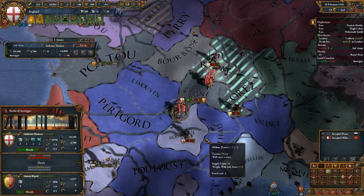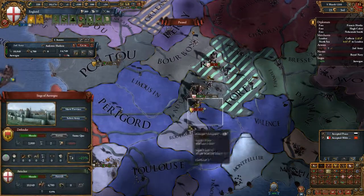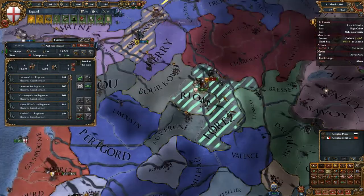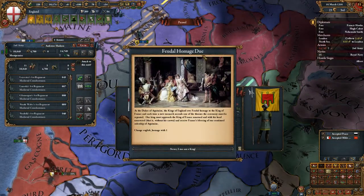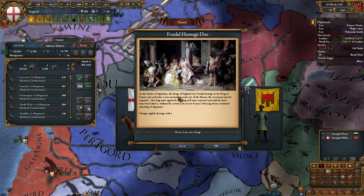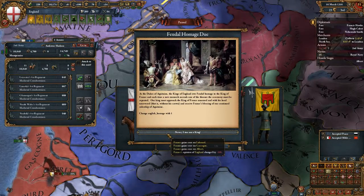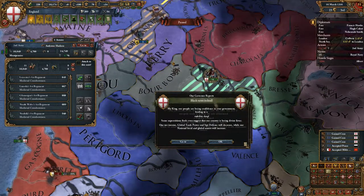Kill kill kill — we've got a decent leader, not really the best, some good dice rolls. Burgundy — bloody hell. And then we got this leader from the regency — for fuck's sake, he died. Feudal homage: as the Duke of Aquitaine, the King of England owes feudal homage to the King of France. But no — you gain prestige because I'm not gonna lick your boot. Black news indeed.